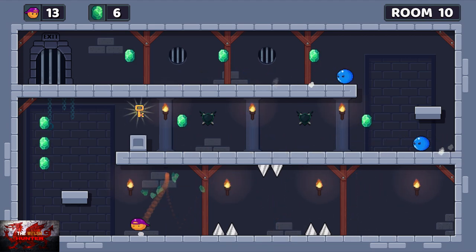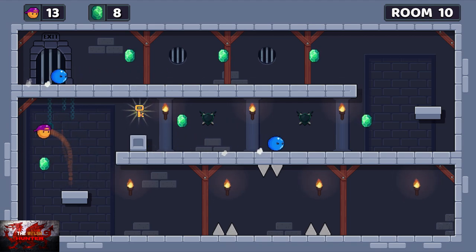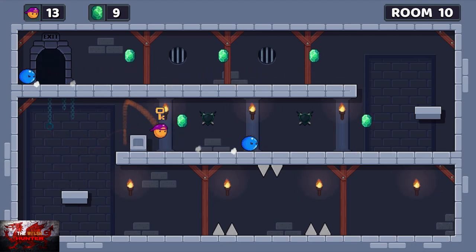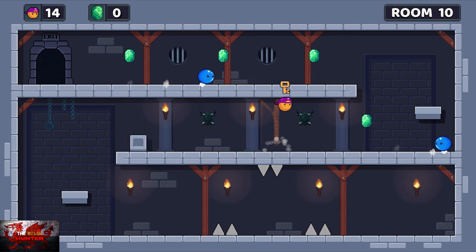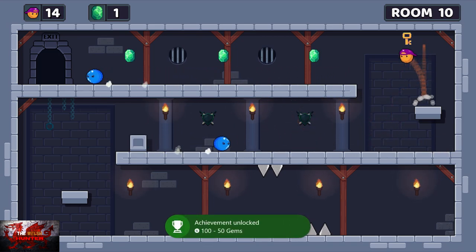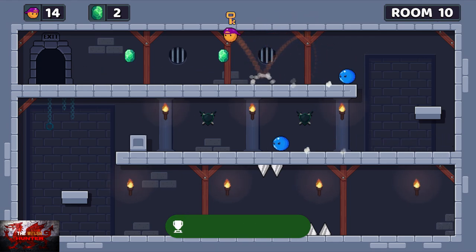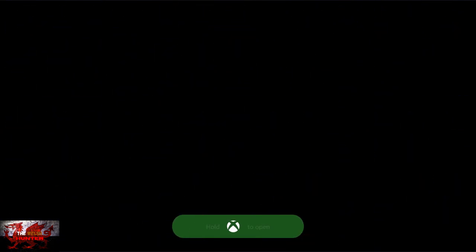Just bounce all the way to the left immediately, otherwise you'll hit the spikes at the top there. I grab these three gems. Just wait until he nips back. You'll get the timing down with a lot of this stuff — it's fairly very simple. Then go ahead, grab the three gems. That is room 10 complete.